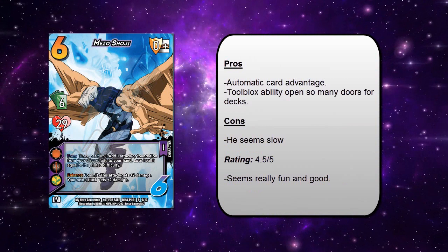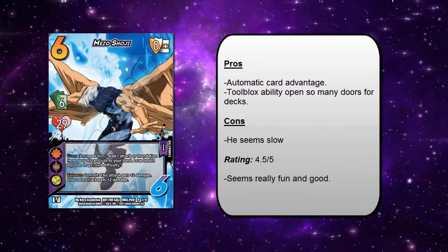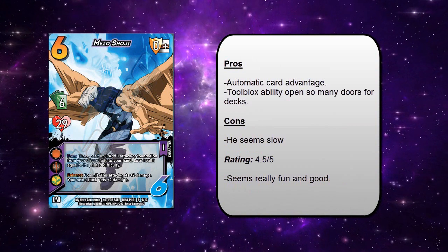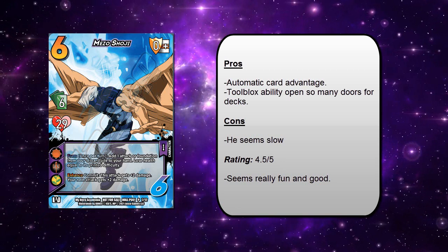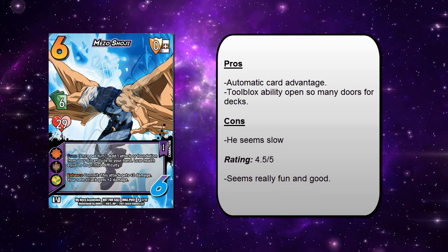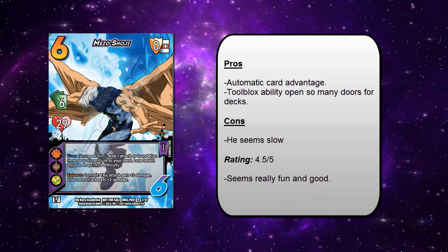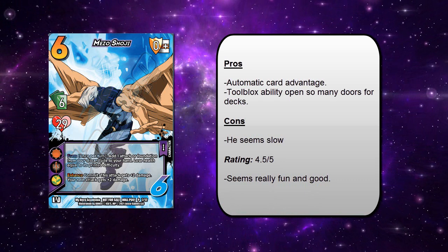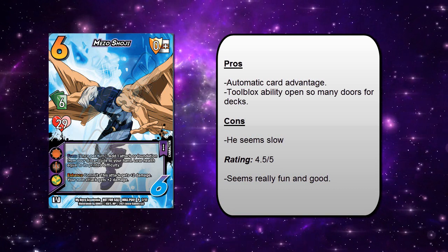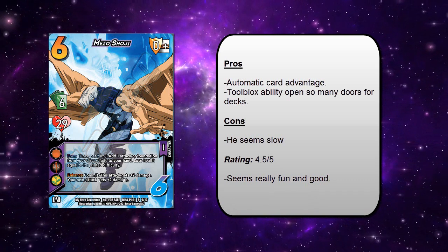Mezo Shoji is another six-hander with 29 health. His first ability is Form — once per turn, add one attack or foundation from your discard pile to your hand and lose health equal to its printed difficulty. This is really cool because you can add a zero difficulty attack or foundation to your hand for free, making him kind of like a seven hand-size character. He can tutor attacks to his hand, so you can play a deck with very few attacks — maybe eight attacks or less. I could see him going really well with Relentless Barrage: play Gelforce Punch then four Relentless Barrages in front of it because you added one to your hand at Form.